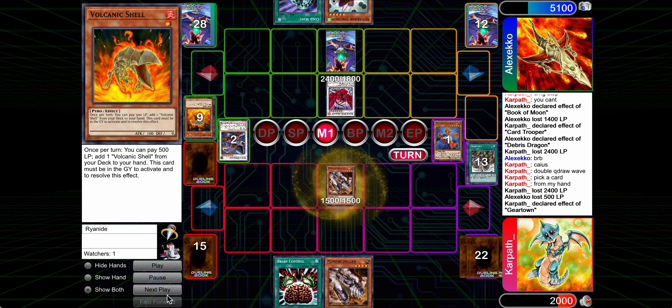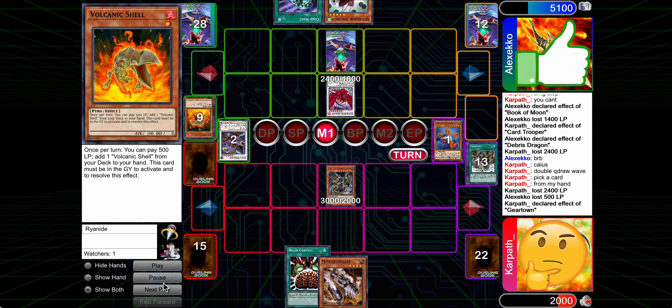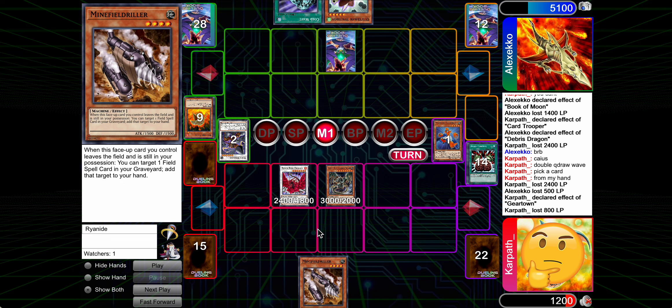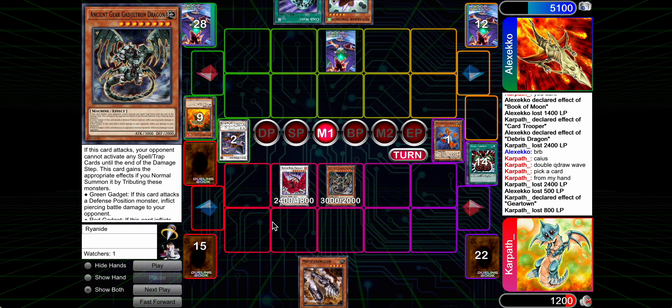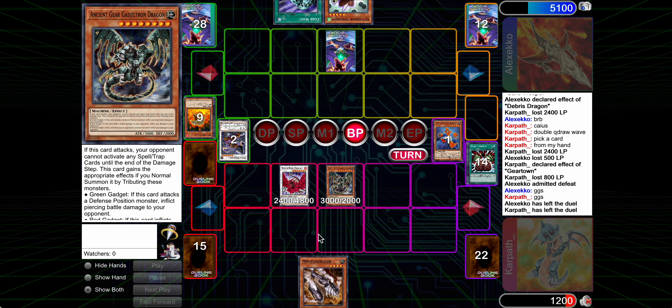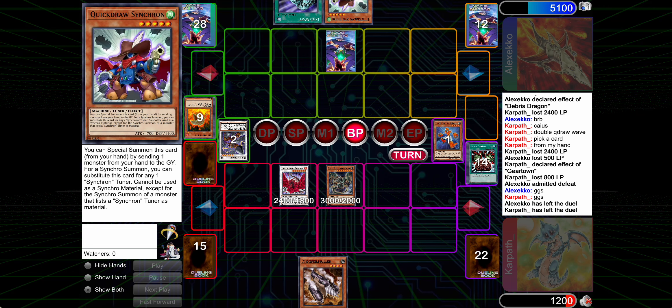We draw another one. We just go for the Gear Dragon. I don't bother summoning this because if they have a single Book of Moon or something they're still gonna live. But they do not, so we get to pull out the win there.